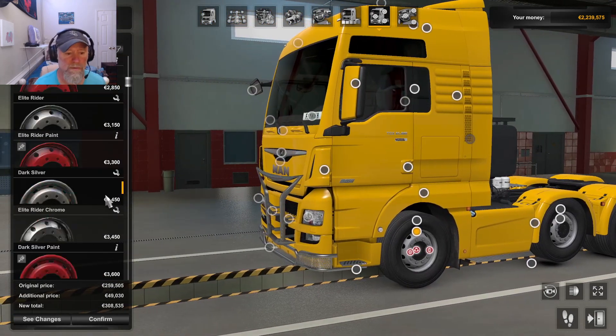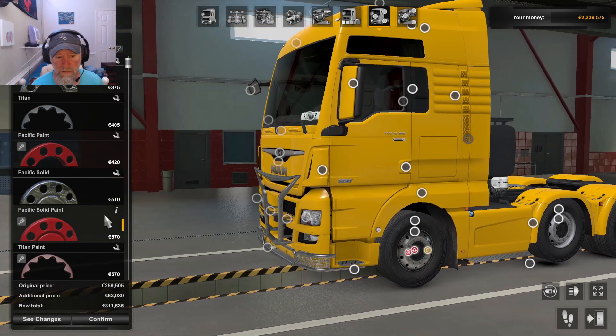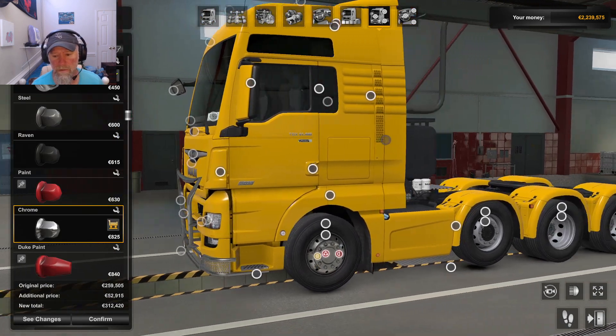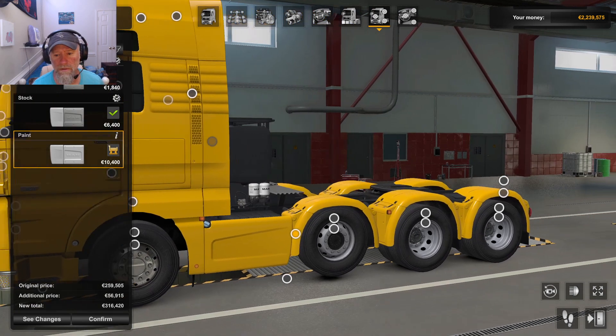Let's get some better rims here — American Dream paint and chrome. Alright, let's get chrome cover. I don't need the hood. Chrome lug nuts. Left exhaust. Dyed skirts — they don't look any different, did it?